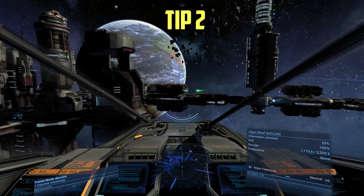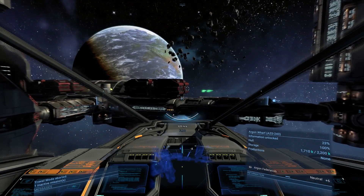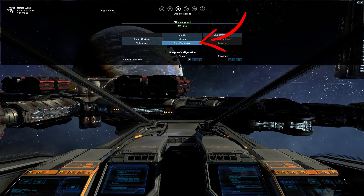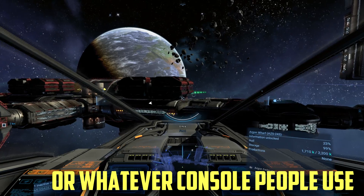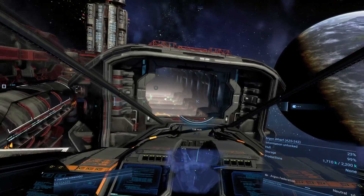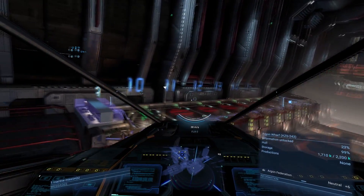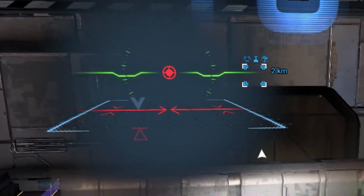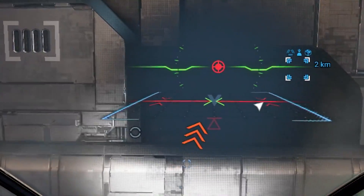Second tip: docking. It actually took me a while to figure out how to do this, but it's not that hard. Basically you request permission to dock by either using the menu or by pressing Shift+D. Once you do that, the path gets shown with green light which you follow until you find a hologram of your ship. You go there and try to align your ship with the position shown by the hologram, and some indicators will appear to help you correctly position your ship.